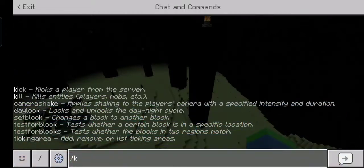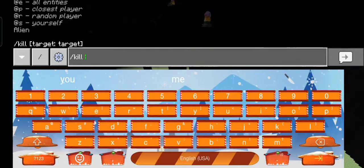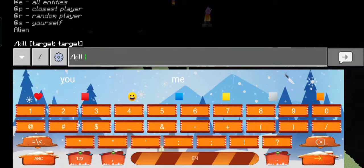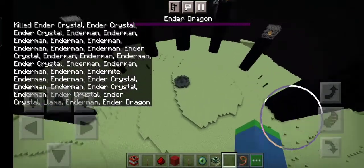What's going on guys, today we're gonna be playing Minecraft. This is the Ender Dragon - we're in the End. I just got here and I can't get out, so let's kill the Ender Dragon!